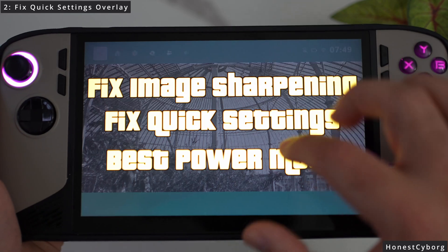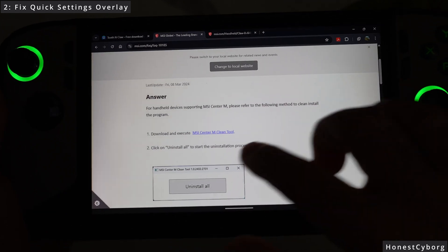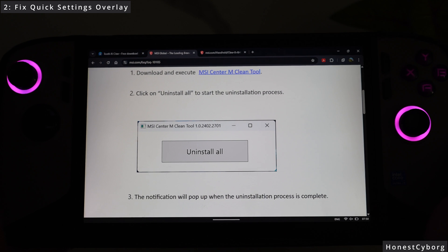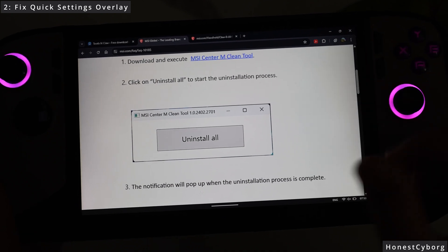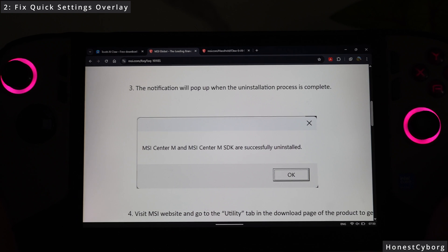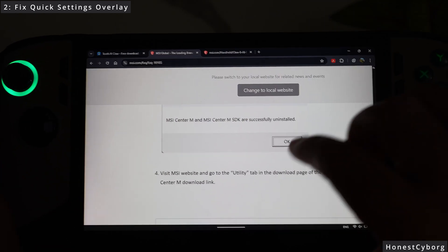Click on the link in the description — this is from MSI, not third-party software. They have provided an MSI Center M clean tool. You click on it, open it, and it will tell you to uninstall all. This will uninstall MSI Center M and the quick settings overlay. The reason for this is that once you uninstall and reinstall it, it will be much more responsive. Click uninstall all, and after a few minutes you should get a message saying MSI Center M has been successfully uninstalled.